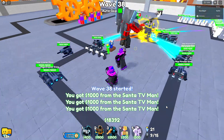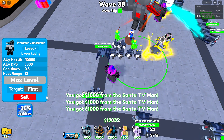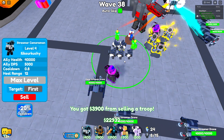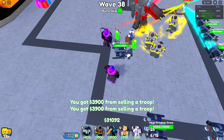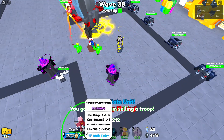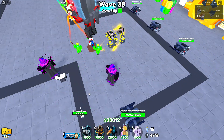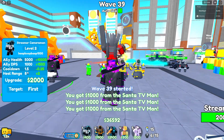Hey everybody, in today's video I'm going to be testing out the Streamer Cameraman. We're already mid-game — I just got this idea. At level one, it costs 800 to place, has 2000 health, and zero ally DPS.